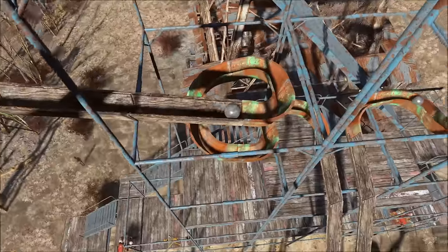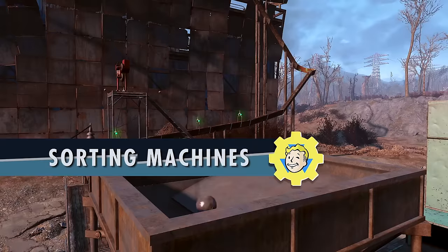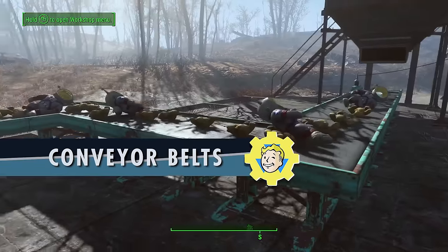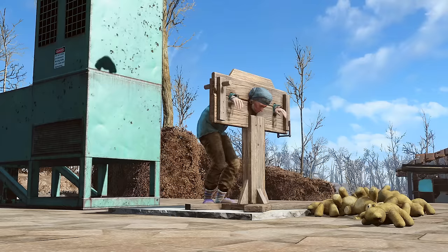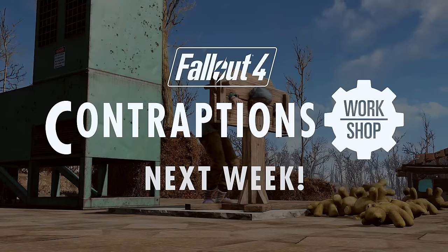The first one is called Contraptions Workshop, which is coming out tomorrow June 14th. If you own the season pass this will be a free update, and five dollars for those who don't own the season pass. I'll be talking a bit more about this one at the end of the video, but let's see what else is coming.